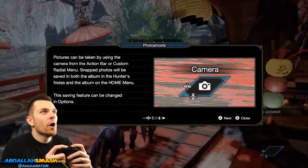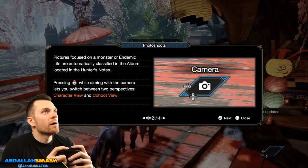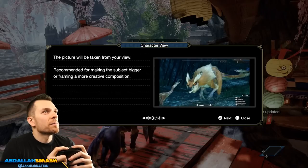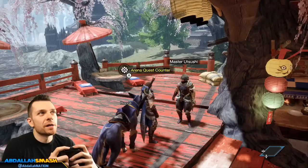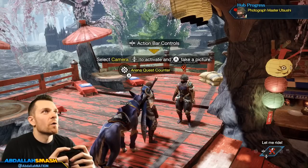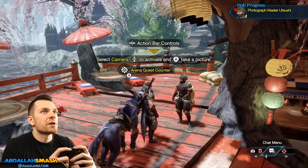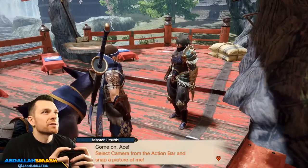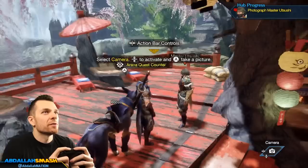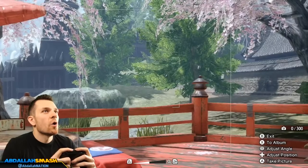I gotta tell you about the Action Bar. The Action Bar lets you pull off all sorts of actions without opening any menus — pretty gnarly. Let's try it out — select the camera from the Action Bar and snap a picture of me. Action Bar: up, down, left, and right. Well, that's great. A picture — wow. So that's pretty awesome, maybe for sharing on social media or something. Smile, Master Utsushi! That's kind of fun.